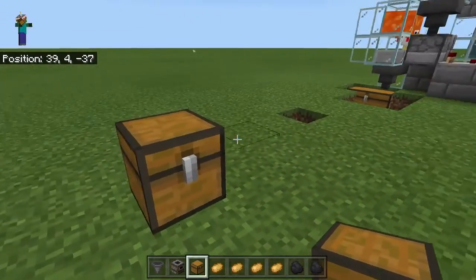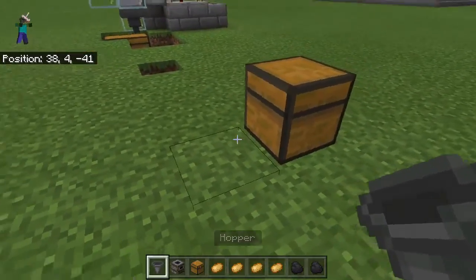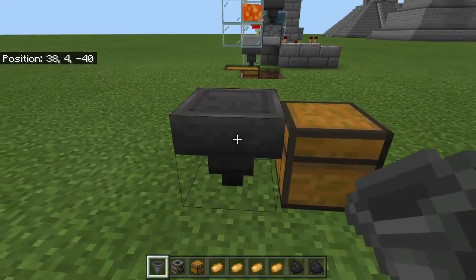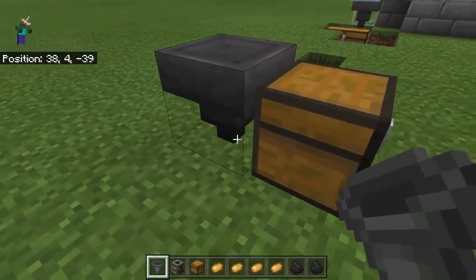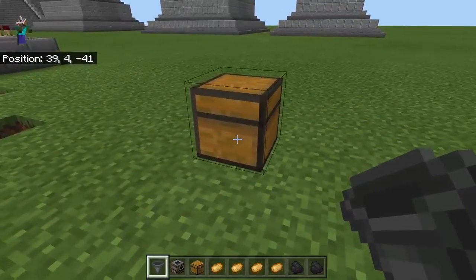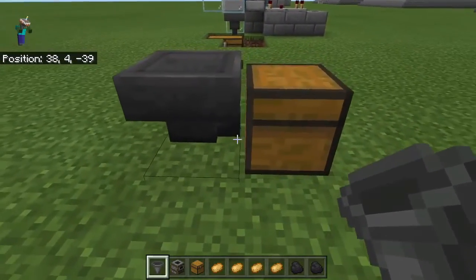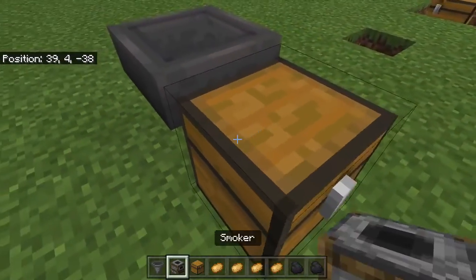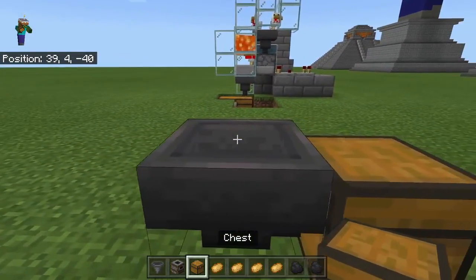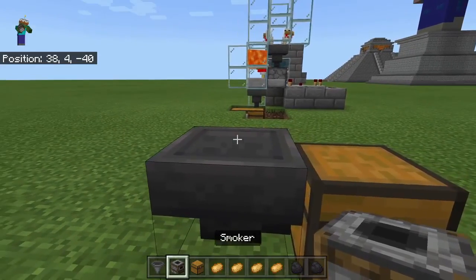You're going to place a chest, and the direction you probably want to do it this way. Then place a hopper down to it — but don't do it wrong, make sure it's connecting to the chest. You're going to shift, go behind the chest, and press whatever button places your block. Now you have it connected.